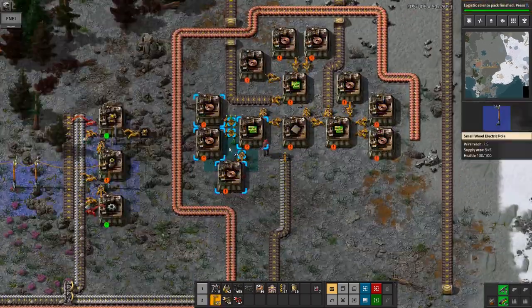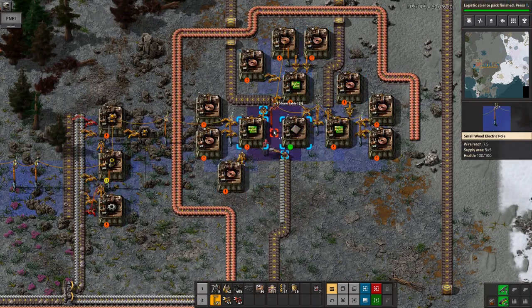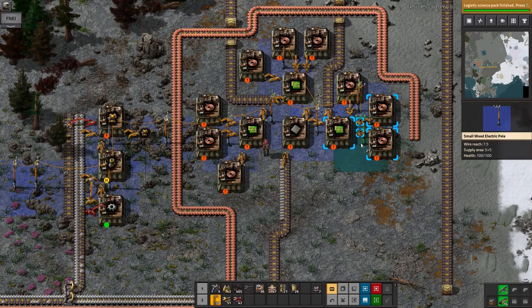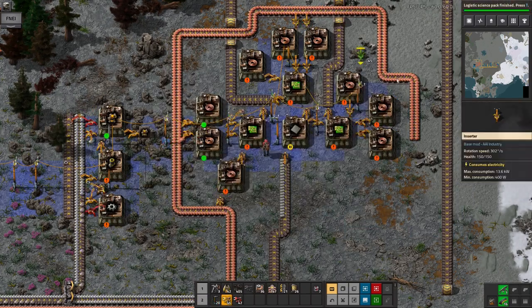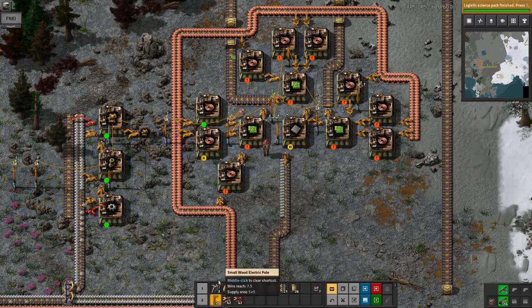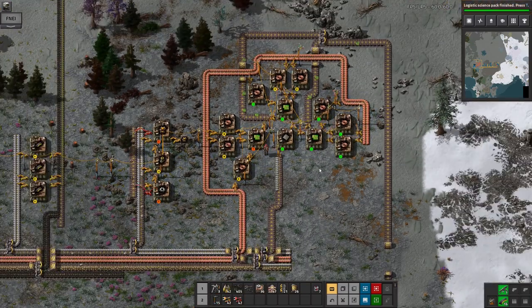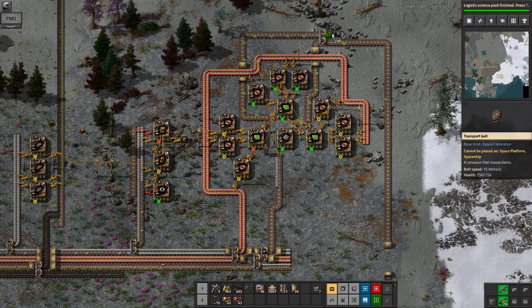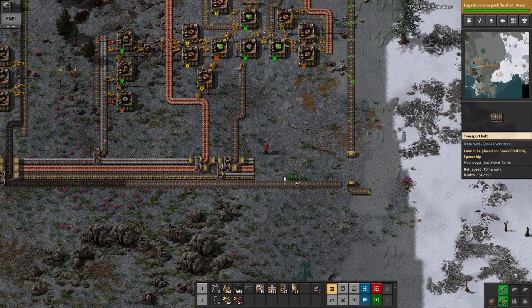By then I might have speed modules as well — we'll see how that goes. I don't know why I put quite so much effort into trying to be efficient with the pylons, because they're cheap, and it would be easier just to splash them all over the place.